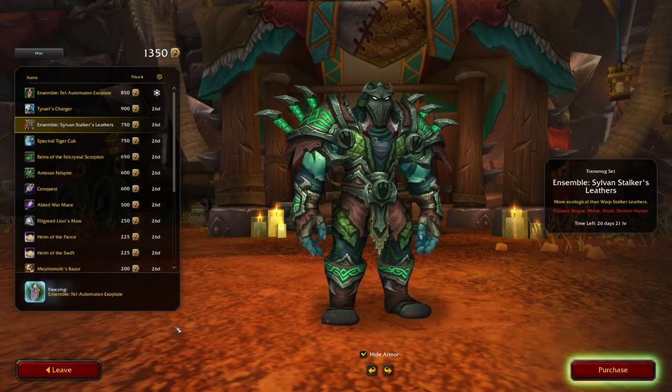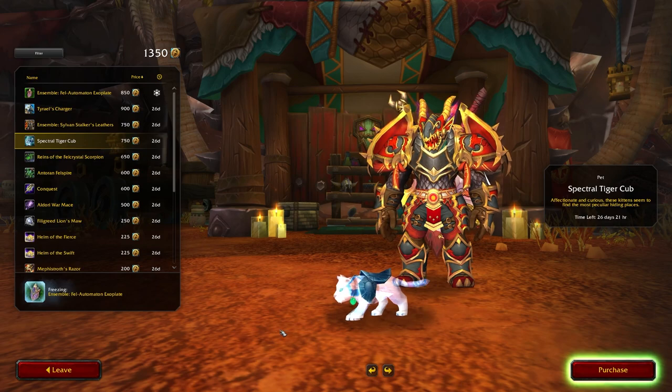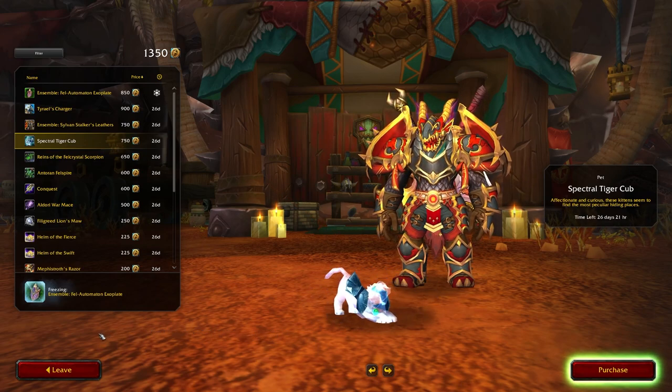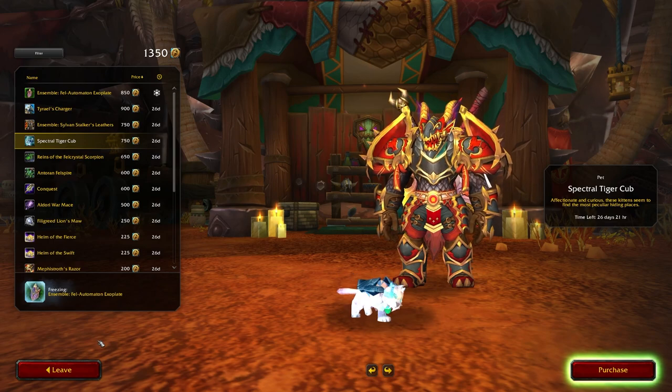After the Sylvan Stalker's Leathers, we have the Spectral Tiger Cub. I don't think this is actually a battle pet, just a normal companion that you can have around. Pretty cool though, especially if you like Spirit Beasts as a hunter.